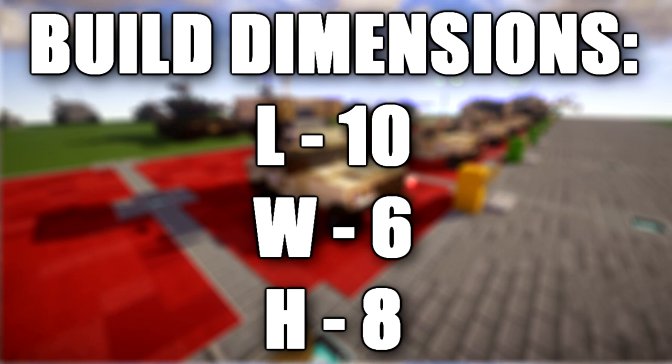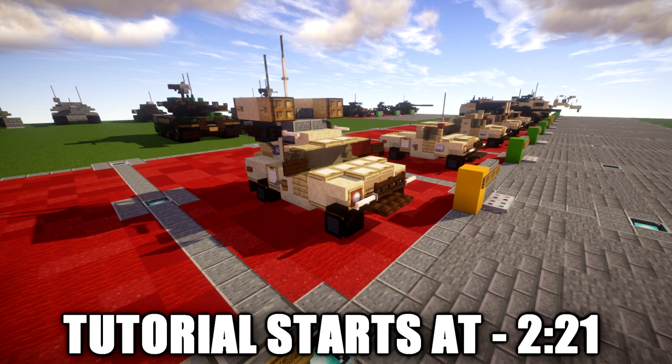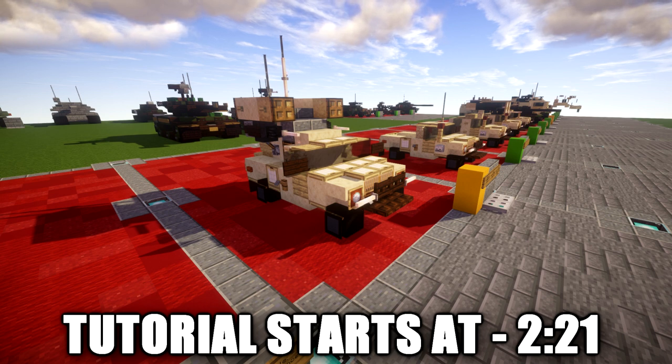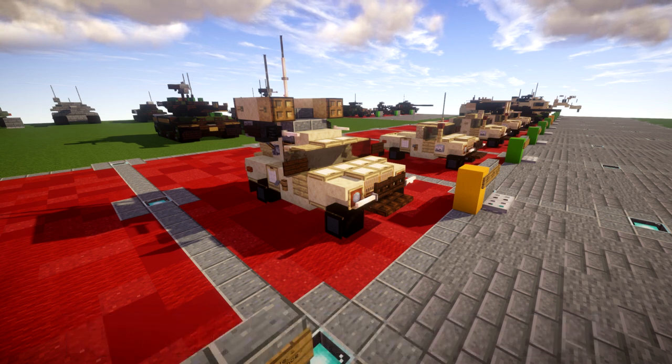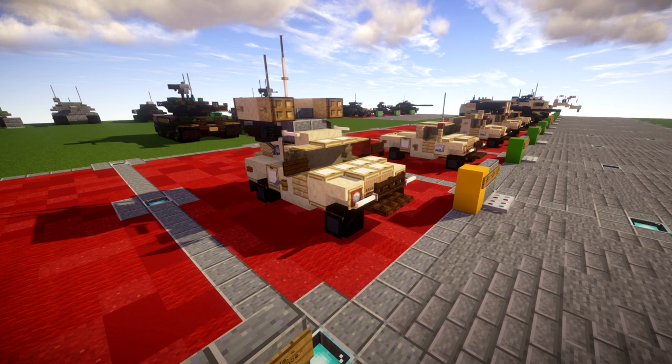The Avenger Air Defense System, designated AN-TWQ-1 under the Joint Electronics Type Designation System, is an American self-propelled surface-to-air missile system which provides mobile, short-range air defense protection for ground units against cruise missiles, unmanned aerial vehicles, low-flying fixed-wing aircraft, and helicopters. The Avenger was originally developed for the United States Armed Forces and is currently used by the U.S. Army.